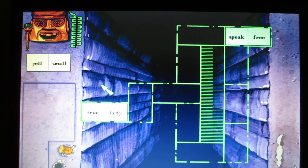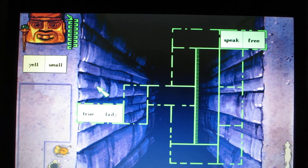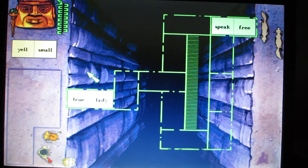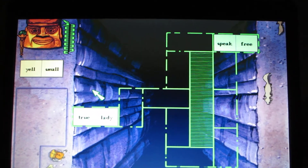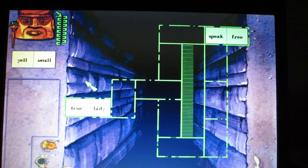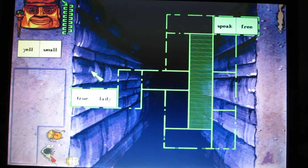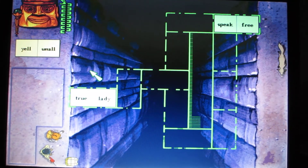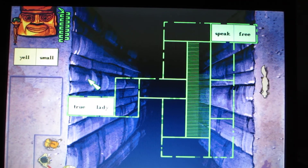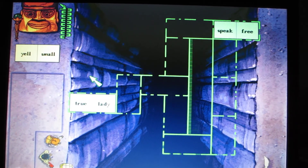Notice that each bridge stone has two words. Each bridge has a different rule for how to use those words. The rule for this bridge is: place the bridge stones so that whenever two words touch, the two words have almost the same meaning. He means synonyms — two different words that mean almost the same thing, like little and small.